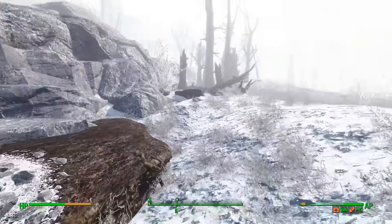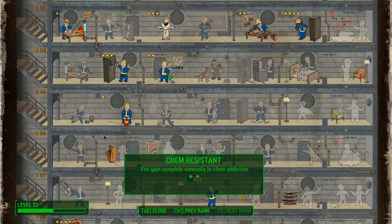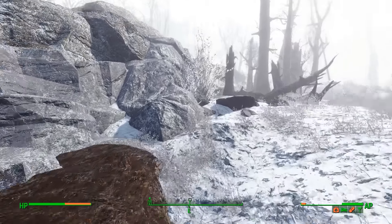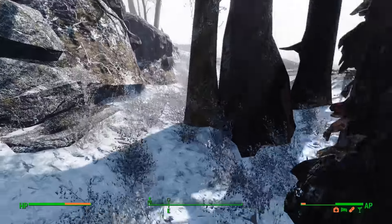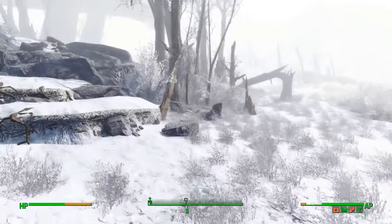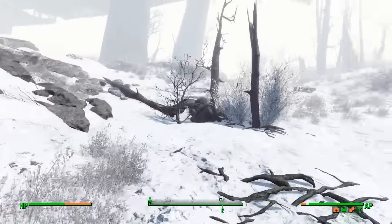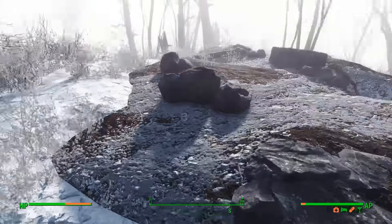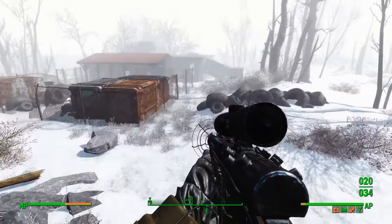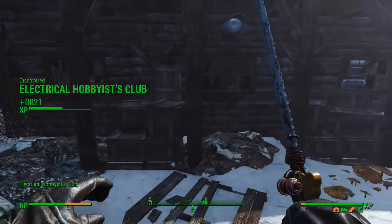There's Party Boy and Chem Resistant. This is just a suggestion, but I wish there was a perk that toned down the side effects of things like how Rad Away tires you out and makes you dehydrated. I wish it kind of toned down those side effects. There's a perk that took away side effects - granted that would be a stupidly powerful perk, especially combined with Party Boy and Chem Resistant - but it'd be an interesting thought.